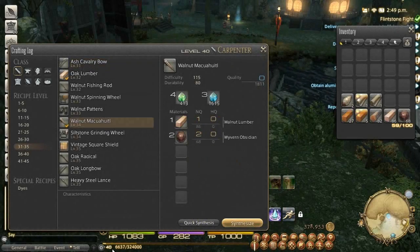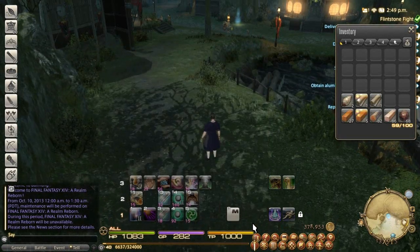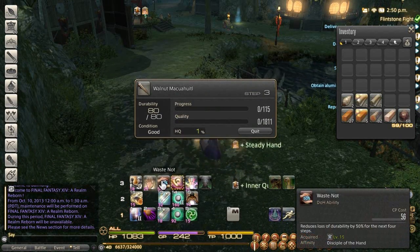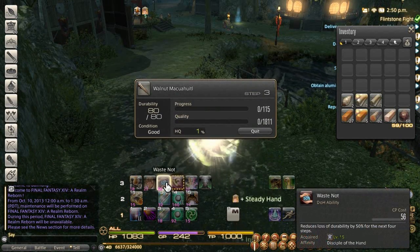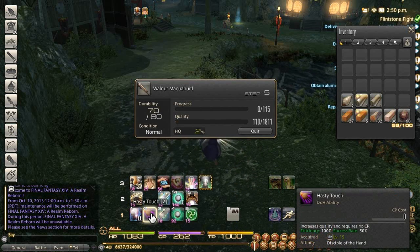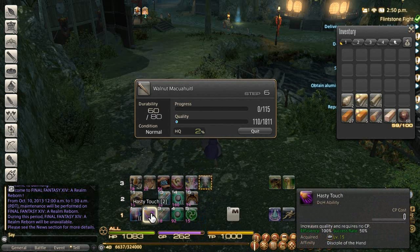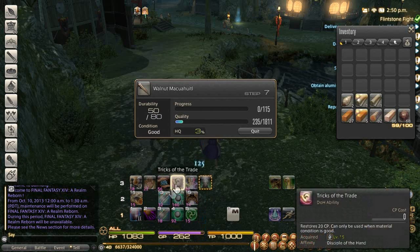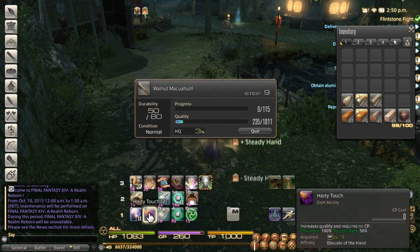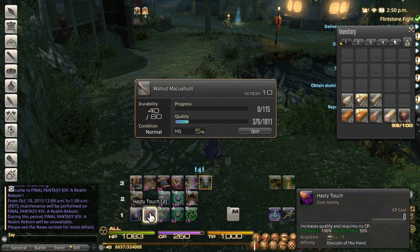Moving forward again, I switched over to Carpenter so I can show you the 80 durability. I need to make some of these anyway to level up. You can see I'm level 40, it's a level 35 item. These items, for some reason, are pretty simple to high-quality. My gear is in the 33 to 38 range right now, for the most part. With an 80 durability item, you want to go in with inner quiet and steady hand.